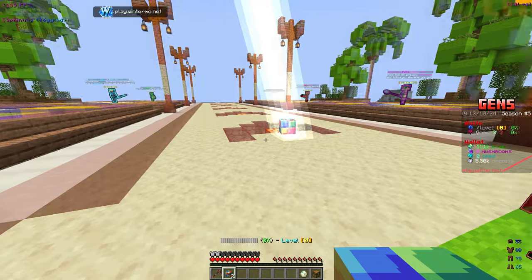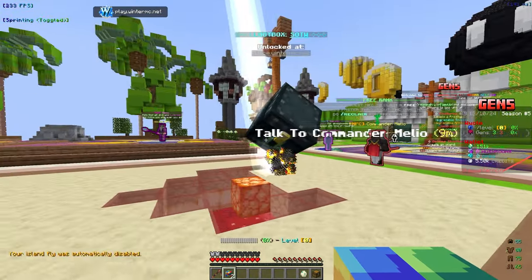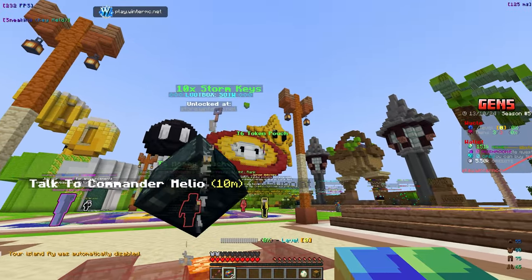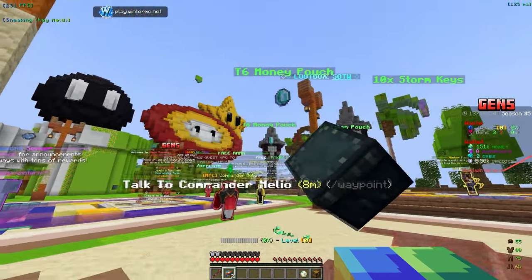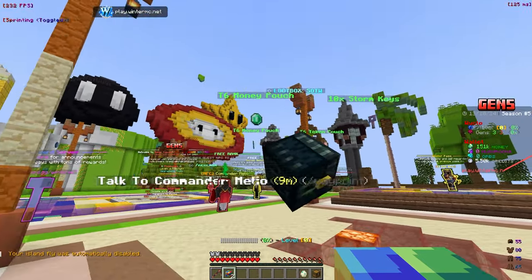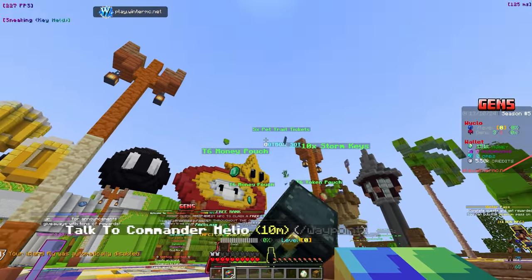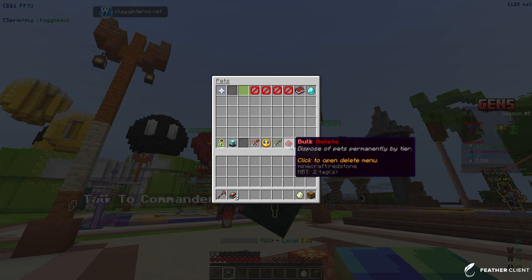Let's see what we can get from this crate — it has a pretty cool animation while unlocking. We got some token pouches, storm keys, and money pouches. Let's see what else... another money pouch. We're going to have a lot of money here. The final reward is five pet trait tickets.